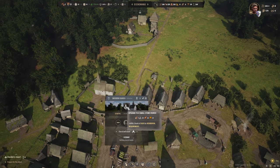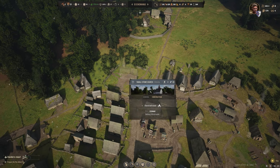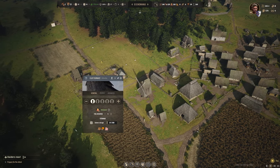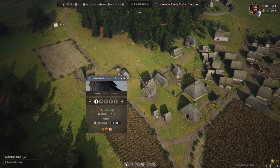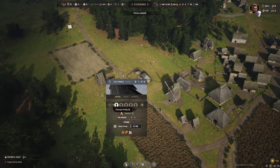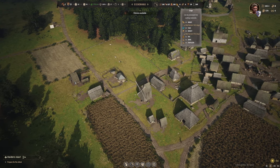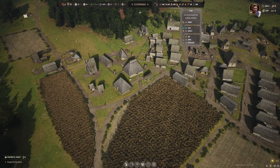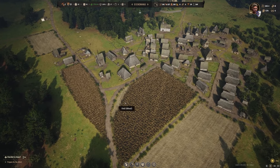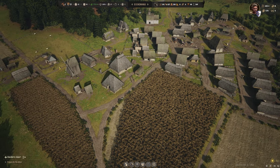We actually finally have enough to upgrade to a small stone church — we've basically got all the roof tiles we've been producing at our clay furnace. We're on the last of our clay now; once that's through I'll pull this person back off the clay furnace since we're basically at harvest time anyway. Four days to go before we harvest our barley and wheat, and then we have four fields to replow.